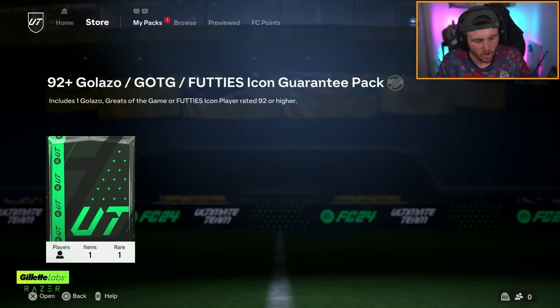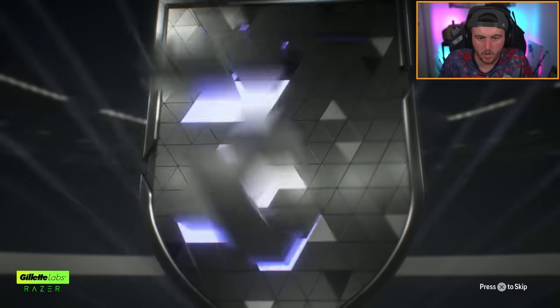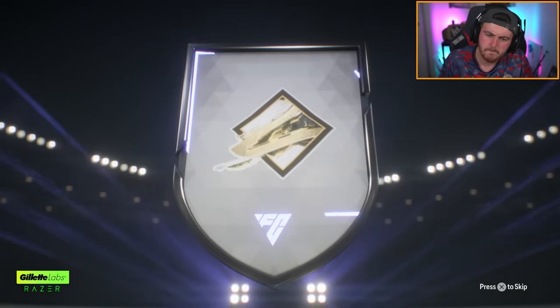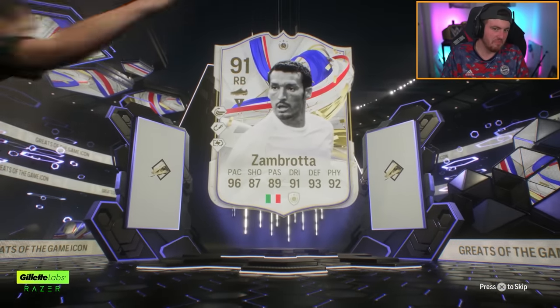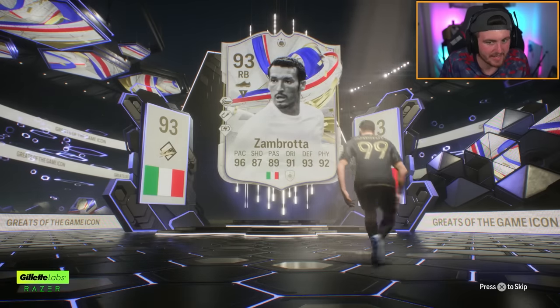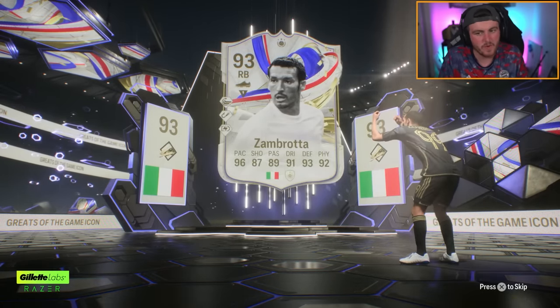92 plus icon on the RTG account. EA, please — can we get something good? I don't mind if it's not the absolute best one. Zambrosa? I mean, it's not bad. That actually probably gets in the team — he's at least in contention for getting in the team. So I'll take that. I'd have been happy with Maldini, but I'll take that. That's actually okay.